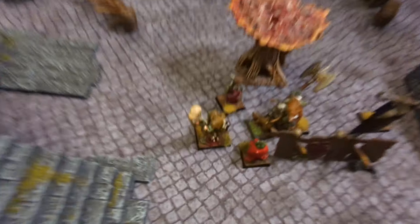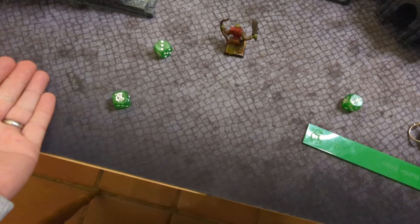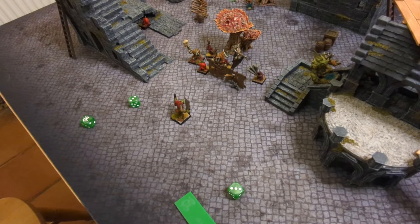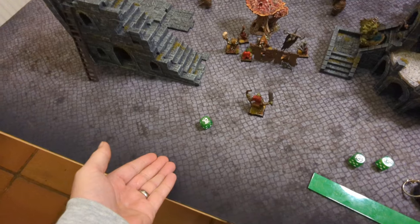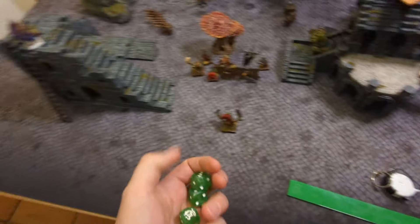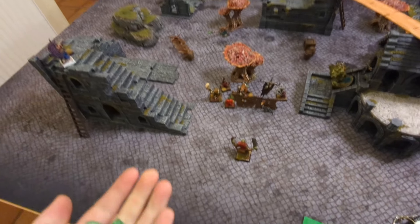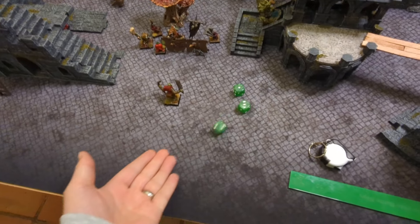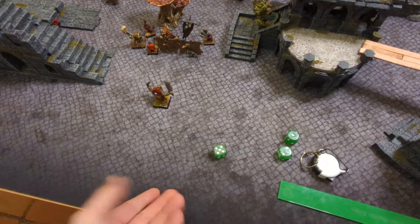On to magic - I'm doing a Zap on Scorch. I need a nine for this to go off. Nine - goes off! That's D3 Strength 4 hits with no armour save. D3 hits - three hits. Won a lot of sixes, a concerning amount of sixes. Three Strength 4 hits against Toughness 3 - only one wound, no armour saves, and it takes him out.